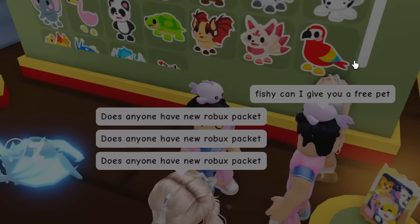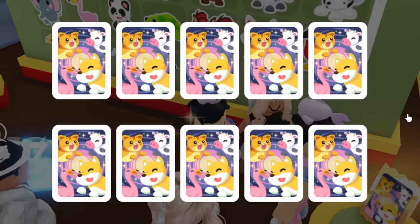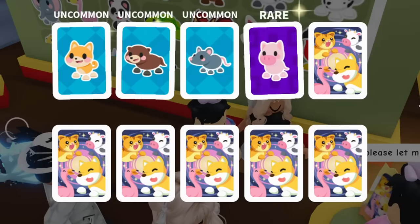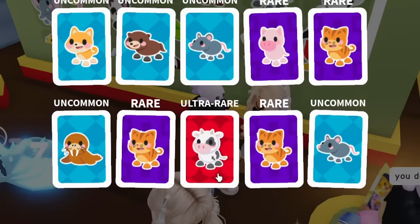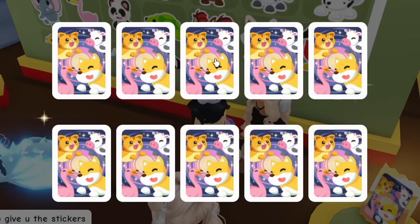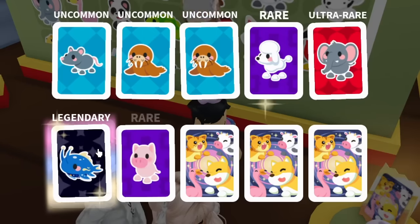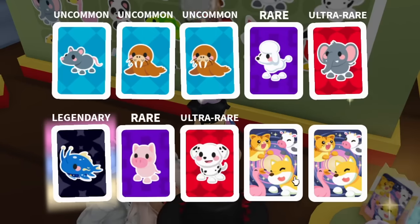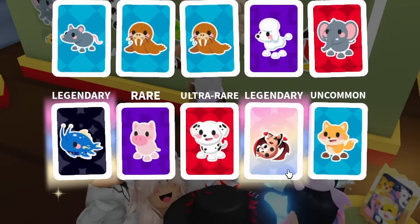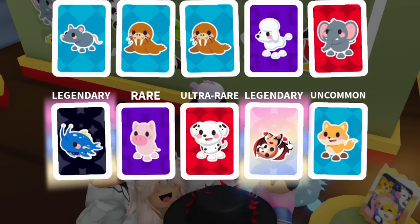Since it seems relatively easy to get legendaries — it's a 10% chance — spending 50 Robux and trading the legendary sticker for a legendary pet might actually be worthwhile. And we got the cow sticker — another really good one! The one I really want is the animated bat dragon. Some uncommons, an ultra rare — and another legendary: the space whale!